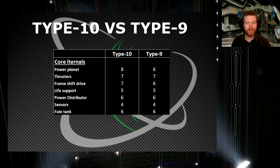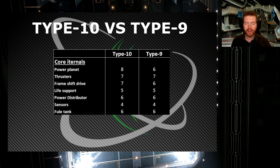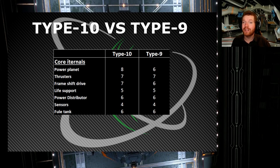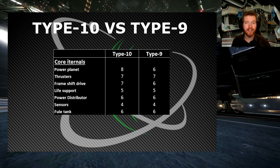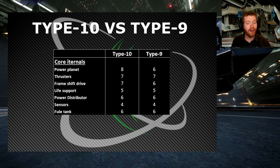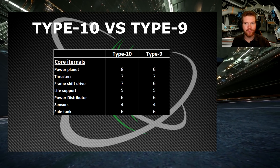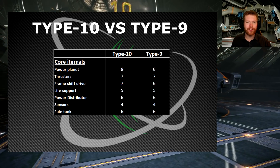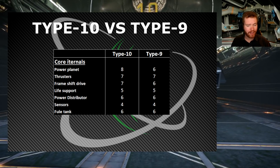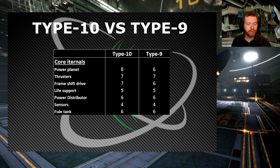I would expect the thrust capabilities to be roughly the same, which surprised me a bit. With a big power plant you'd expect it to handle itself in combat, but without improved maneuverability from the thrusters that's a concern. The frameshift drive does get a bump up from class 6 to class 7, which is wonderful. Assuming it's not much heavier than the Type-9, the Type-10 should be able to get a very respectable jump range, making it a very good trade ship or a good ship for getting down to the Pleiades sector.